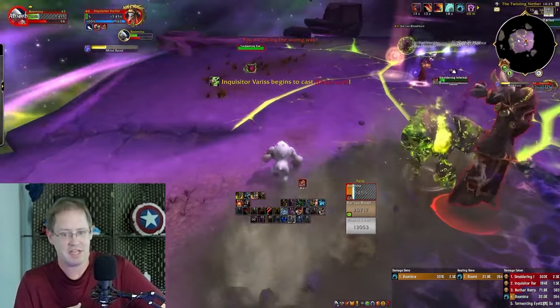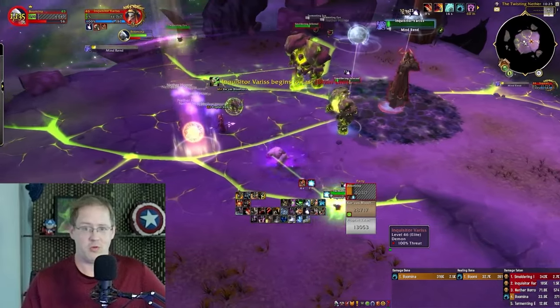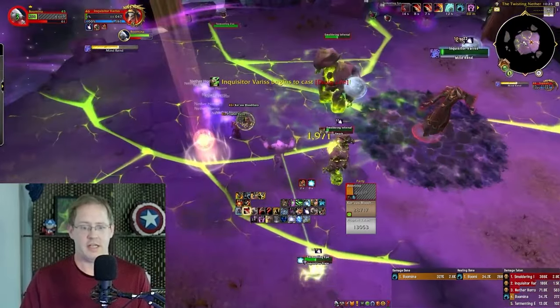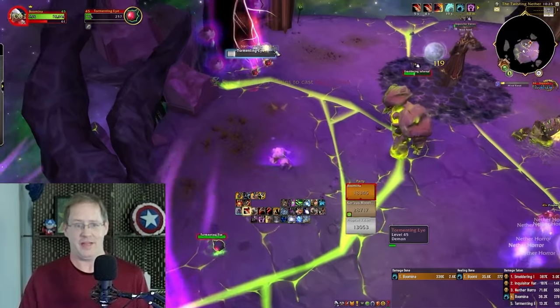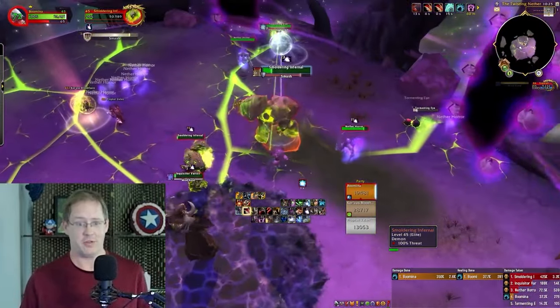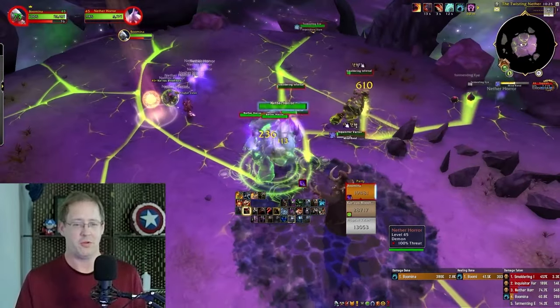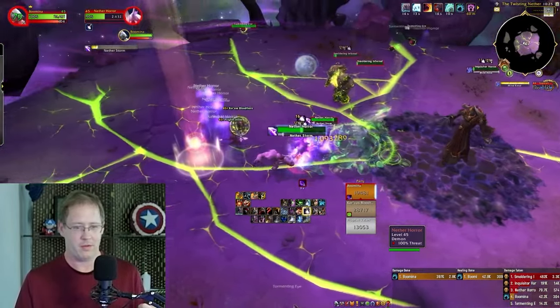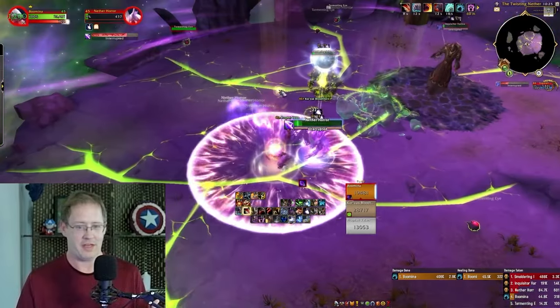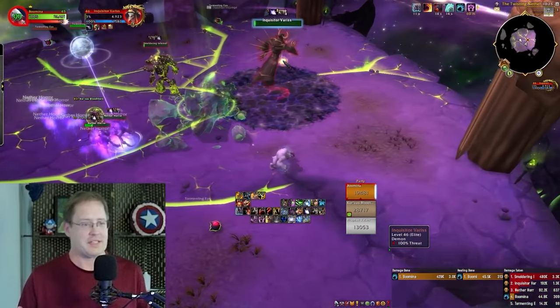One thing I would recommend getting comfortable with is not dealing with the eyeball knockbacks by killing them, and just either using the boost intentionally or getting close enough to where it's not going to be harmful. I'm a little further away from the orb than I want to be right now, and I didn't Incap Roar just because I was going to orb right away — but that's a little dicey.